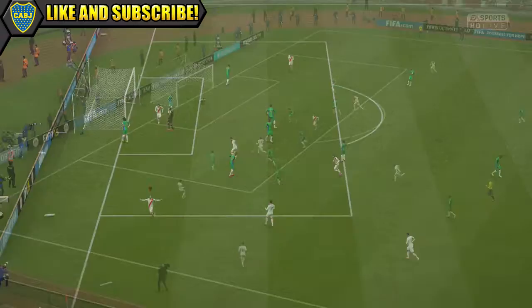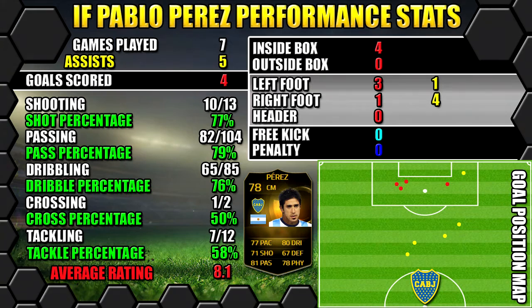Let's have a look at Informed Perez's performance stats. In seven games, he managed to bag four goals and get five assists — a great return in my opinion. All stats are on the left, goals on the right. The position map shows where the goals were scored and assists were created as well.